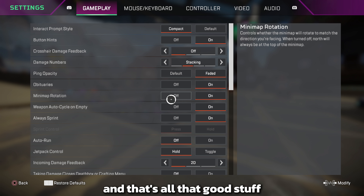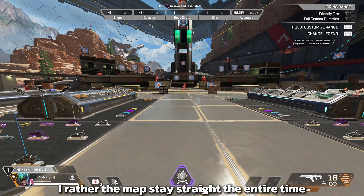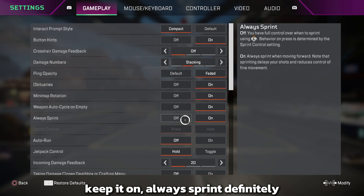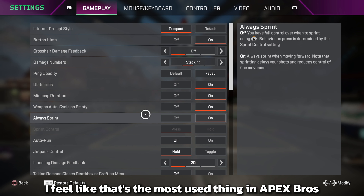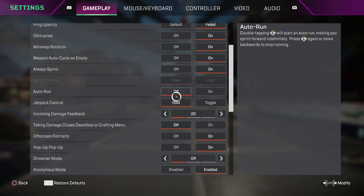Ping capacity faded, obituaries — keep that on so you can see kills and deaths. Mini map representation is preference, no wrong way. I'd rather the map stay straight the entire time. Auto cycling empty — keep it on. Always sprint — definitely keep this on. As controller players we run around this map a lot, and sprint is the most used thing in Apex.